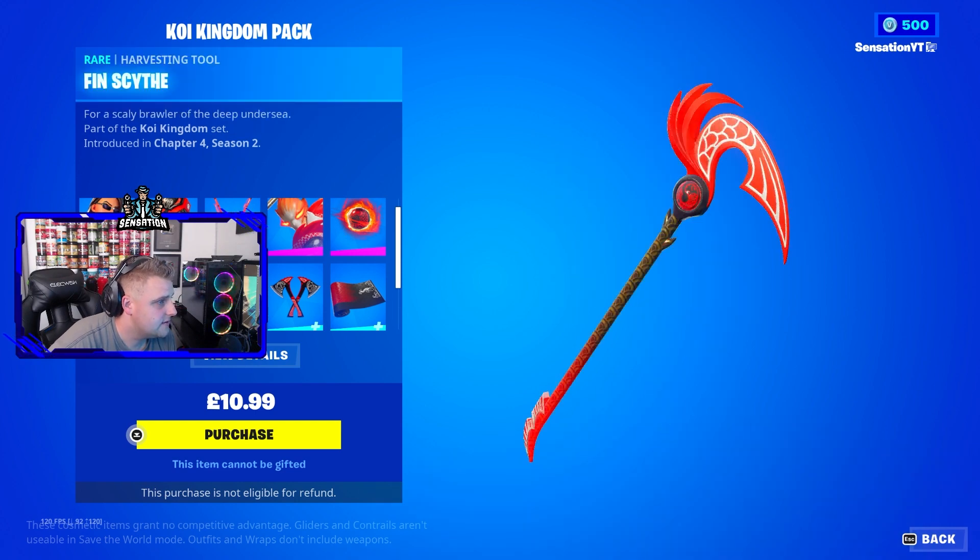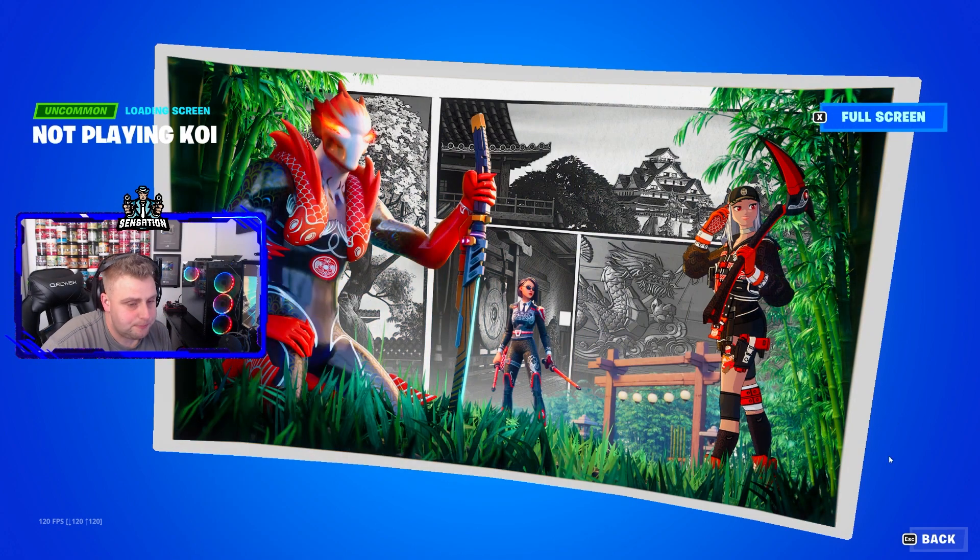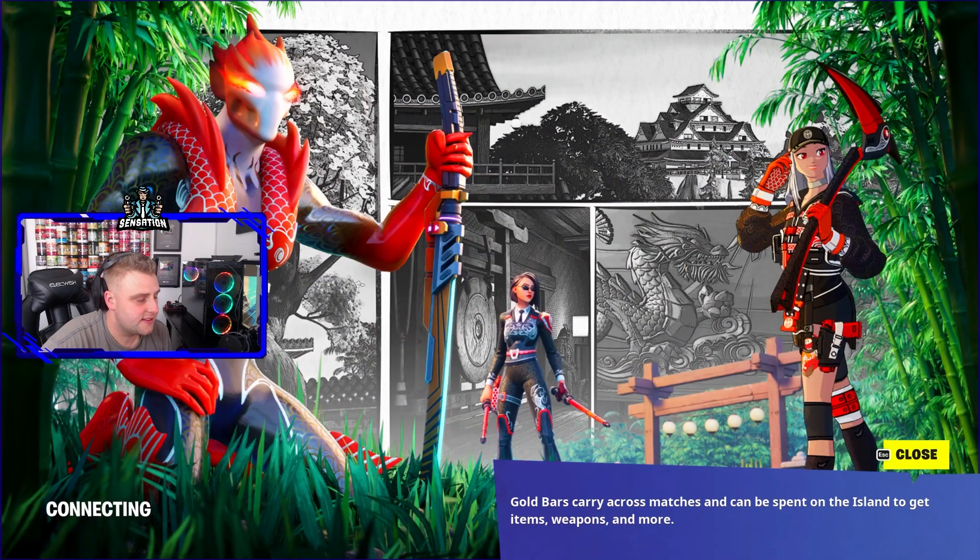There are three skins in total, with the Koi Agent Chagusa, the Fin Scythe, and a loading screen included as well. This pack is only $10.99 and you get every single thing you see here. If you enjoyed today's video, drop a like — see you on my next one, peace out.